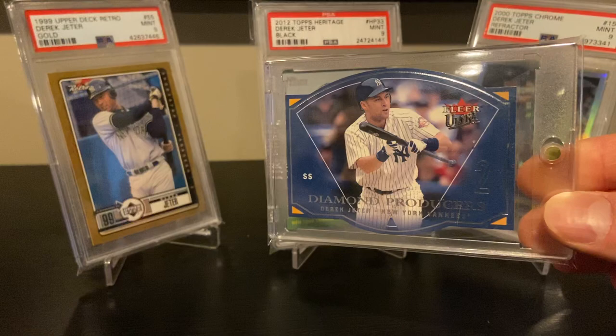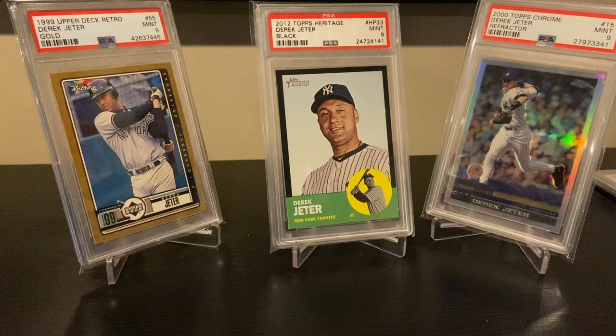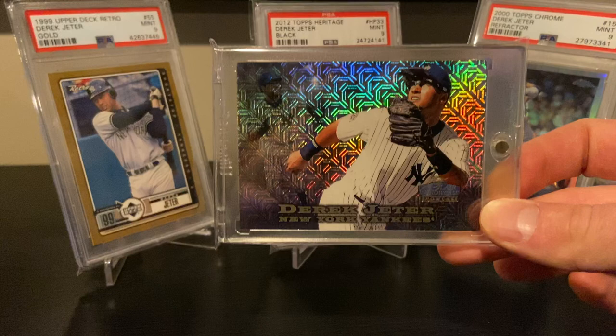And this is also one of my favorites: '96 Collector's Choice gold signature. Tough card — these were one per box and it was a huge set, I think over 600 cards. I bought a ton of this product when I was a kid; may have pulled one or two golds but none notable. So it's a nice card. I believe this is '04 Ultra diamond producers insert — you don't see too many cards with Jeter laying down a bunt, so that was pretty cool.